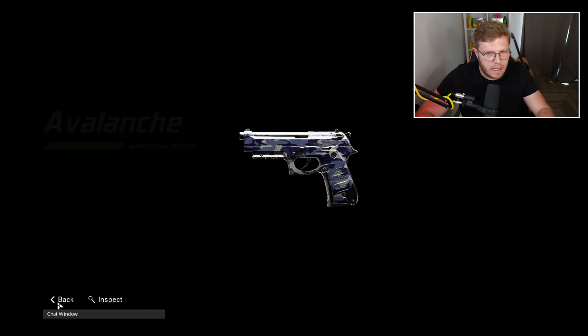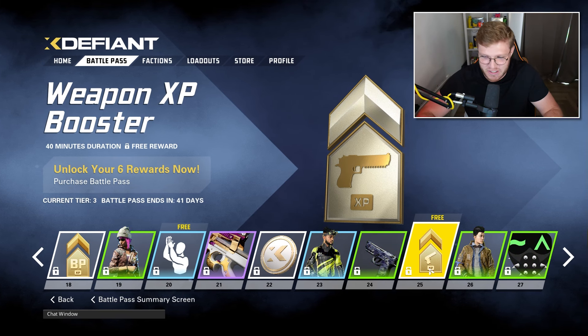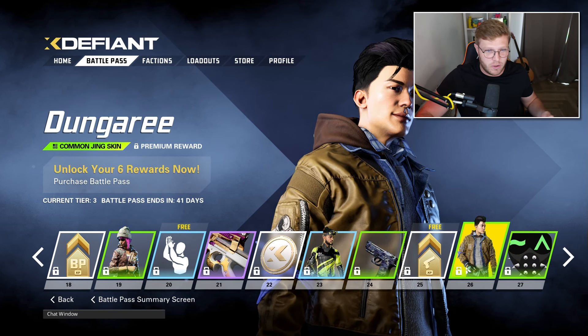Then we've got this Avalanche skin for the M9. Okay, it's not the best - I must admit I'm not a massive fan of those sort of skins. Then we've got some weapon XP boosters, which is good for leveling up your guns.